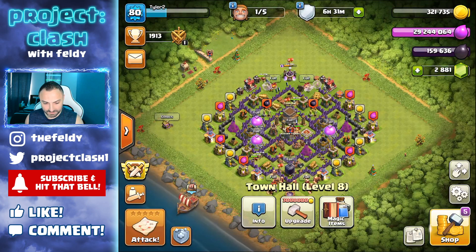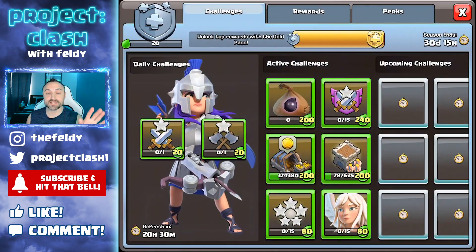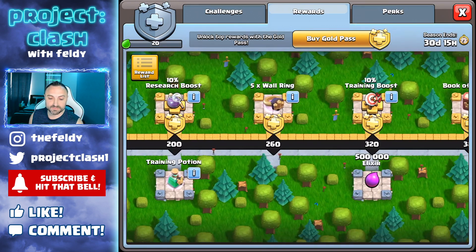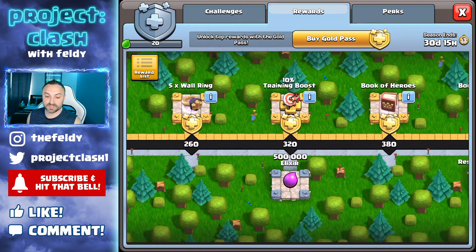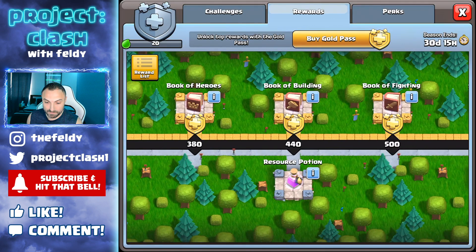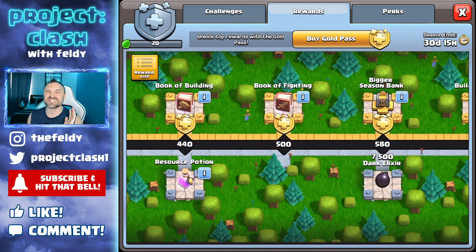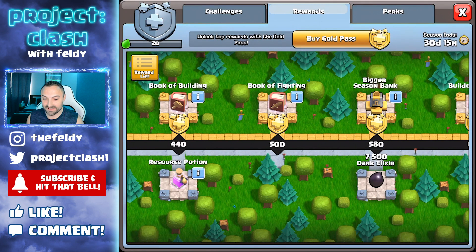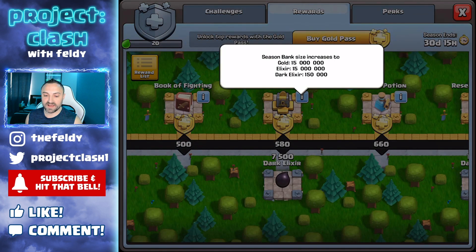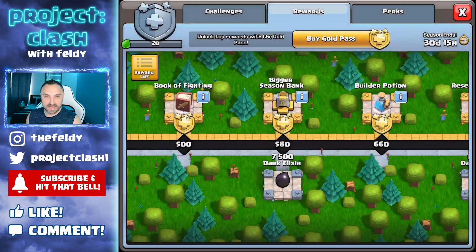I want to show you the progress of this base, but let me finish the May rewards first. There are 5 times Wall Rings, a 10% Training Boost — that's big — a Book of Heroes, Book of Building, and a Book of Fighting back to back to back. That is crazy value. The Bigger Season Bank goes from 5 million to 15 million, which is huge.